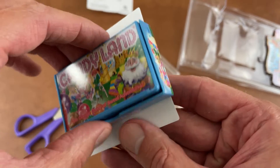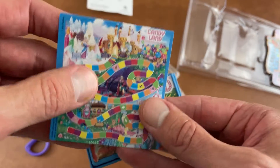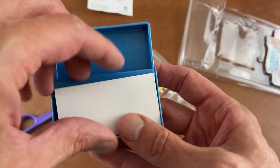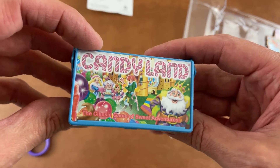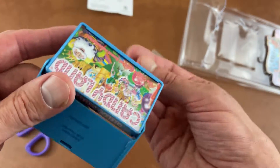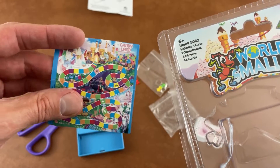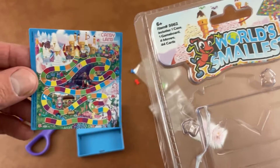It folds up into a board. The board folds like a regular board game, and then there's the box — and the box punches out. And there it is, what a cute little thing. Maybe we'll have to do a play through on it, or maybe not — maybe we'll use a bigger one that's easier to see. But that's it, that's what's inside the world's smallest Candyland. And that will do it for this video. I'll be back with another soon. So until then, thanks for watching.